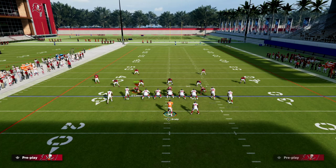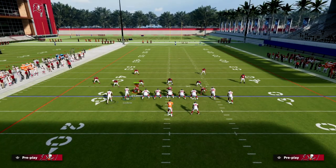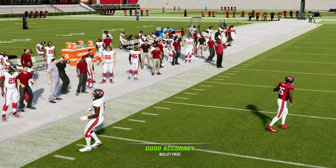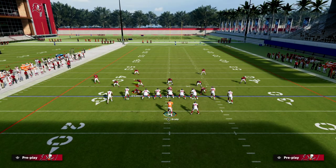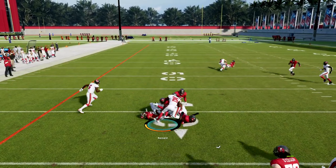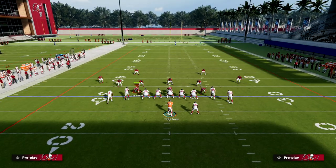This is a simple concept designed to attack underneath really well. Our first read is always to the flat — can we throw the flat? In that example we actually couldn't, but we're looking to these flat routes as quick reads. These flat routes are also going to pull zones out and open up a quick throw to the running back. This formation is really good against man-to-man, and that is no different here.